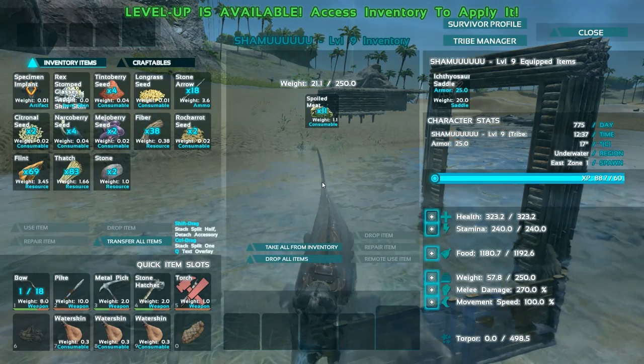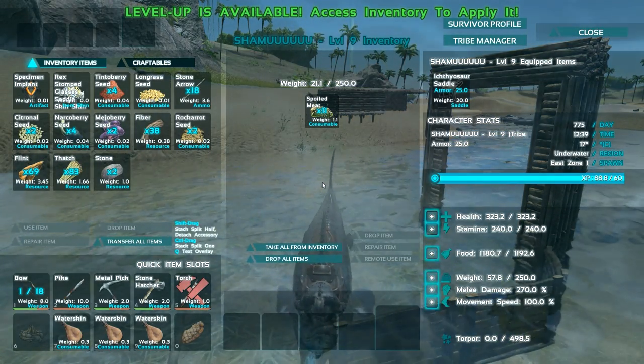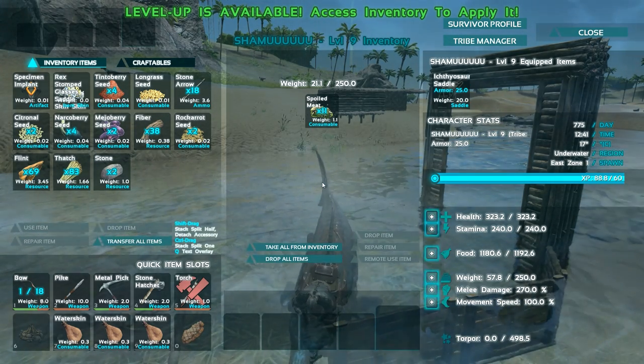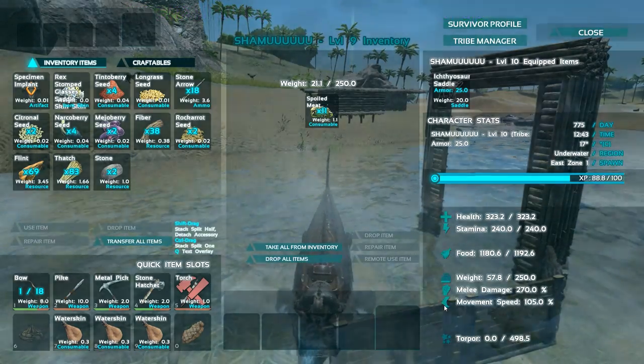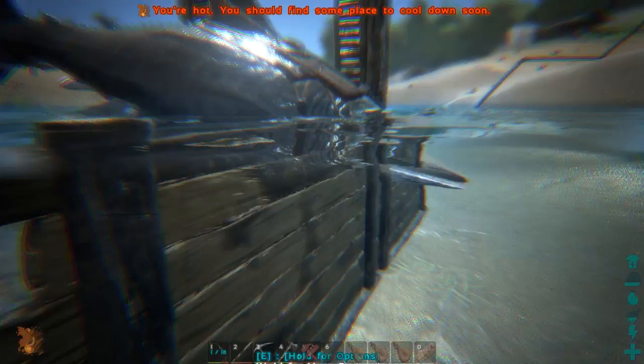Here you can already see he's got a couple levels. I've been putting a couple of points into him. I put some into health, but his health only goes up by like 20 or something, which kind of sucks. So I was gonna work on movement speed a little bit and make sure this dude's a little bit of a speed demon, and see how that goes. I wanted to take him out for a ride today.